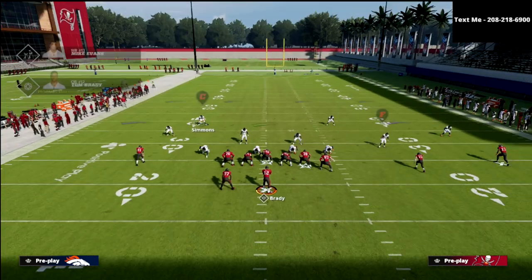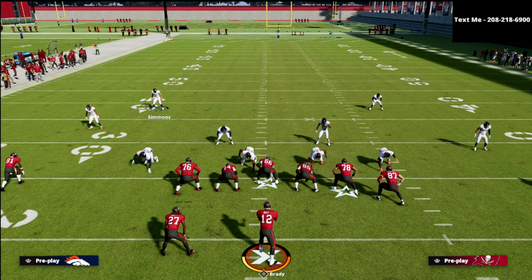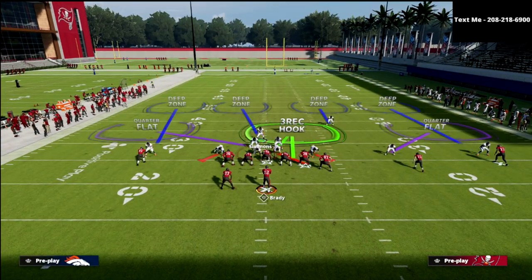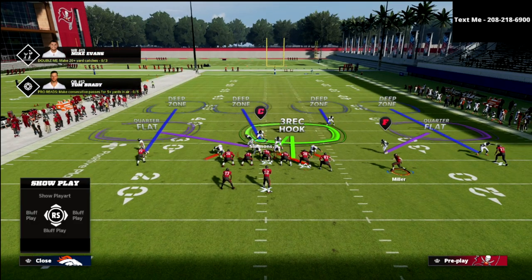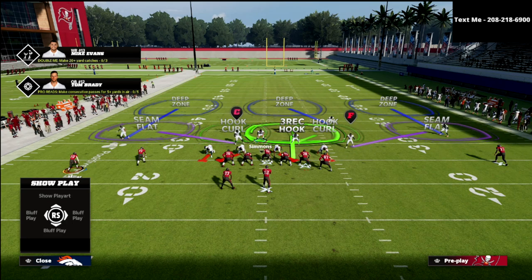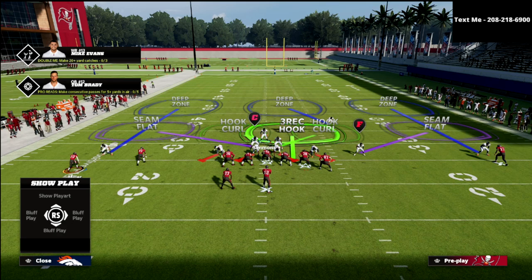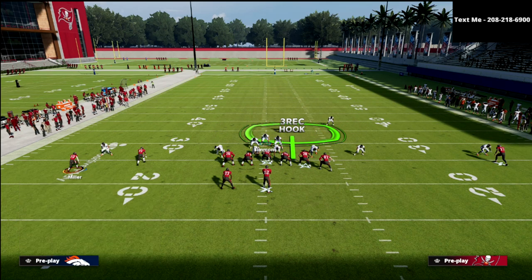An easy solution would be to just man up Darby onto Brown and then user that slot. But the other solution I wanted to talk about in this video is an audible you can do whenever you see motion. Whenever I see motion, I'm going to audible to the Cover Three Buzz because the strong side of the formation has basically flipped — what we have now is a doubles set or a spread set to the left. If I check into Cover Three Buzz Match Weak, I'm in a pretty good position to defend. You could still user this safety or the middle linebacker — literally the same things apply.